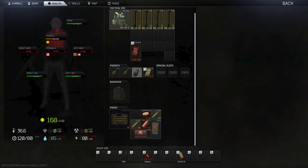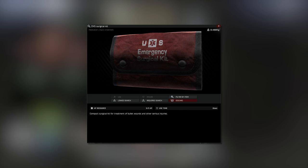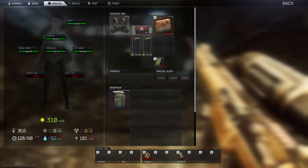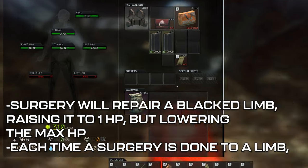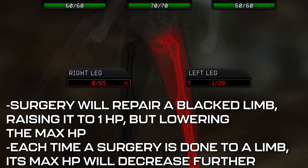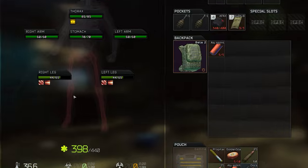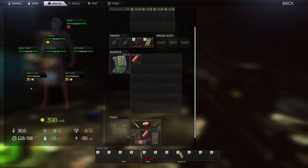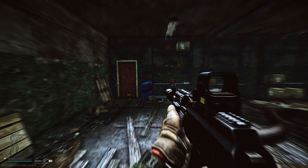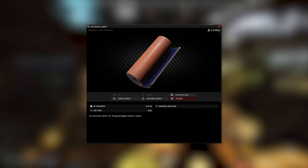A black limb is the result of a particular limb on the body reaching zero HP, at which point you'll no longer be able to heal it using medkits. You'll need to use a surgical kit on it, either a CMS or SERV-12. Doing so will repair the limb, bringing it back up to one HP, but lowering the maximum HP. Each time surgery is done to the same limb in the same raid, the max HP for that limb will decrease further. Breaks can happen to arms and legs, usually from bullet damage, but also to the legs by falling from a significant height. Aim will be shaky with broken arms, and movement will be slowed with broken legs. Breaks can be resolved by using splints in Tarkov, either the immobilizing splint or the multi-use aluminum splint.